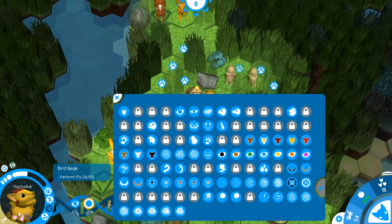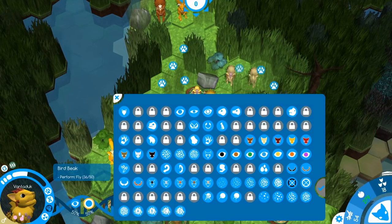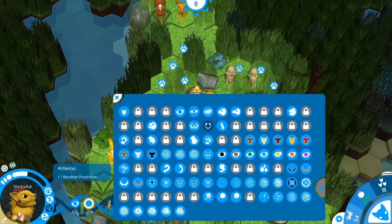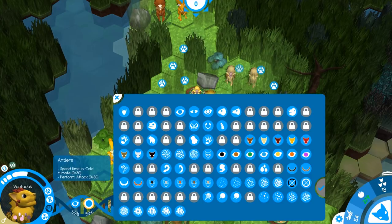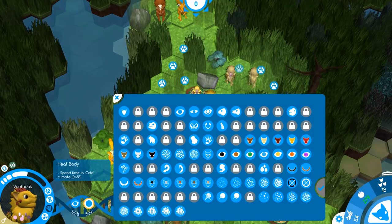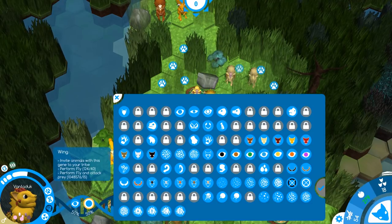We haven't swum enough or dug enough in the water. I don't know why this is saying we have flown — that's probably a glitch because I loaded a previous save. The ram horn horns are attack-specific, and the antlers are based off the cold climate. We also have big body, lean body, water body, toxic body, heat body, spiky body, velvet paw, web paw, digging paw, wings...